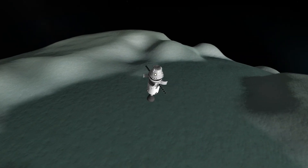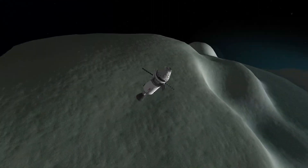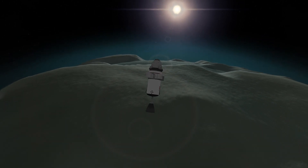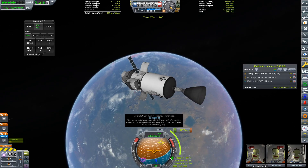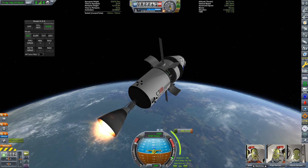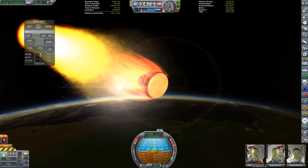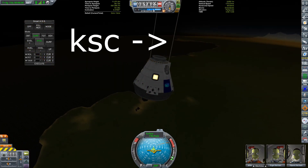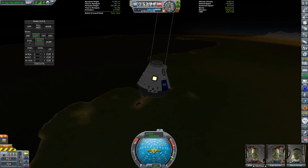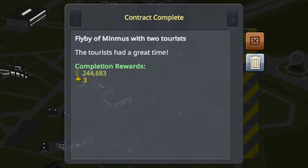Seven days later, our crew have arrived at Minmus. Since this is only a flyby, there is no need to do any orbital insertion burn, so our crew can relax and enjoy the view. It's going to be another seven days until we get them back to Kerbin, but I'm sure the tourists are fine with that — we did tell them it was going to be a long trip, right? While we could have gone for a direct re-entry into Kerbin's atmosphere, I decided to lower our orbit using the remaining delta-v in our upper stage. This allows us to pick our landing site more precisely and also reduces the g-forces and heating during re-entry. I didn't manage to get the landing too precise, mainly because of our 25-degree orbital inclination, but we are on the right continent, so that's a start.